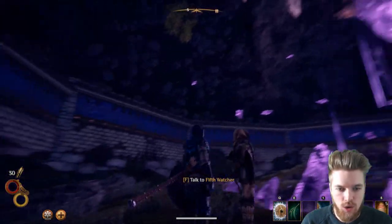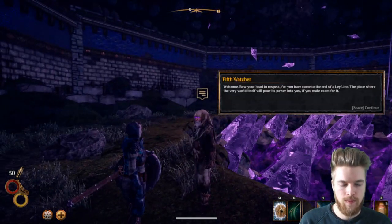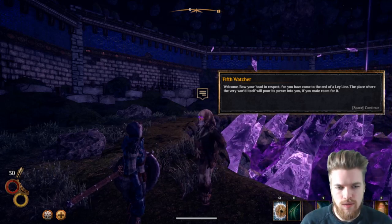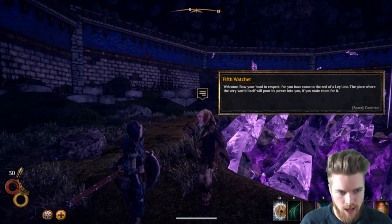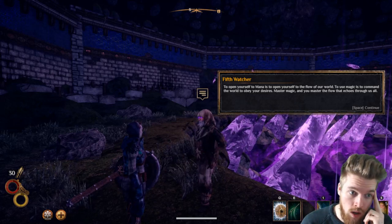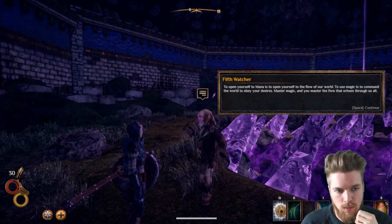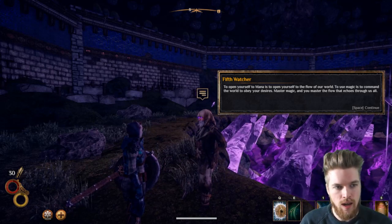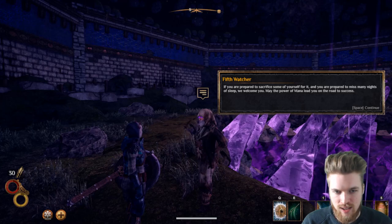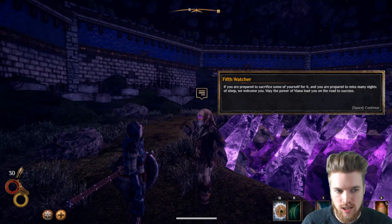So here we are in the Conflux Mountain and this is the Fifth Watcher. He says: 'Welcome. Bow your head in respect, for you have come to the end of a ley line — the place where the very world itself will pour its power into you if you make room for it. To open yourself to the mana is to open yourself to the flow of our world. To use magic is to command the world to obey your desires. Master magic and you master the flow that echoes through us all.'